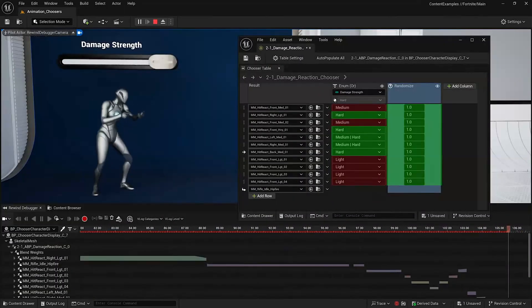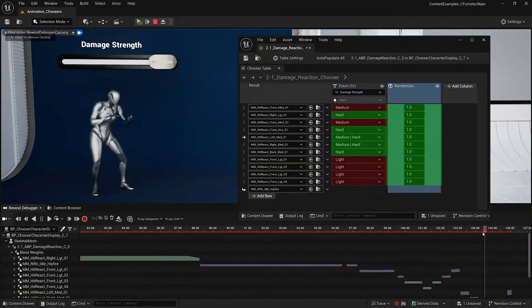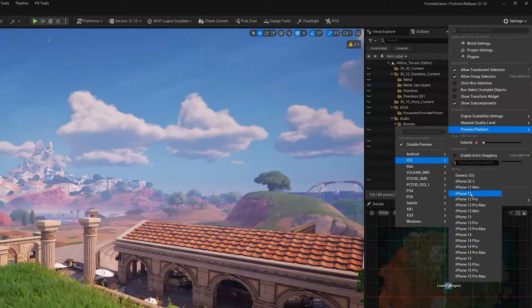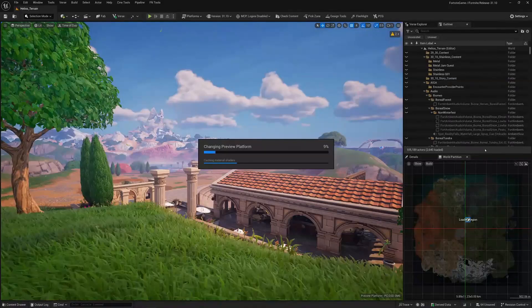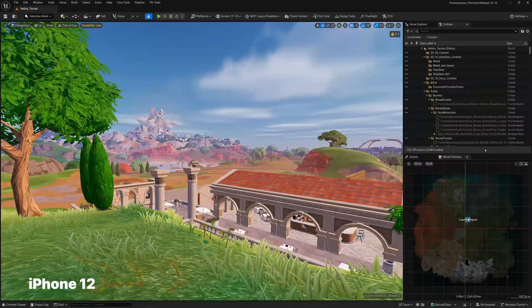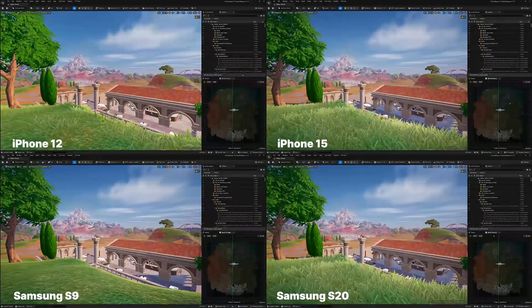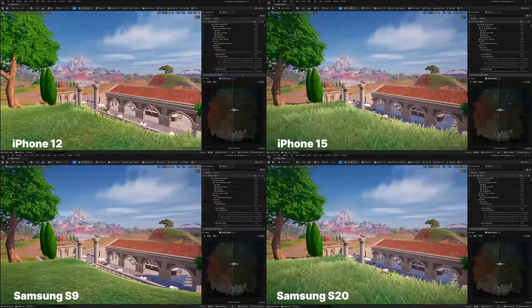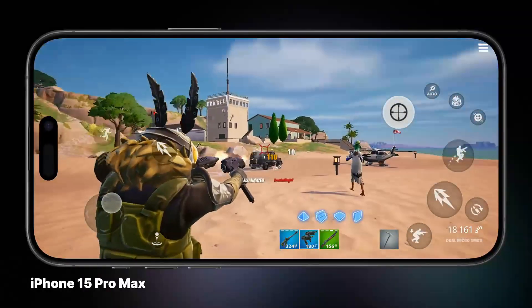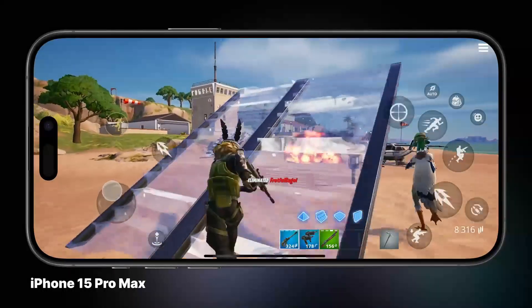Unreal Engine 5.5 hasn't forgotten about mobile developers. The new update includes mobile UI visualization tools for cross-platform development, improved performance optimizations for mobile devices, and enhanced meta-sound support for better audio experiences on mobile platforms. These features will help developers create more polished and performant mobile games using Unreal Engine 5.5.